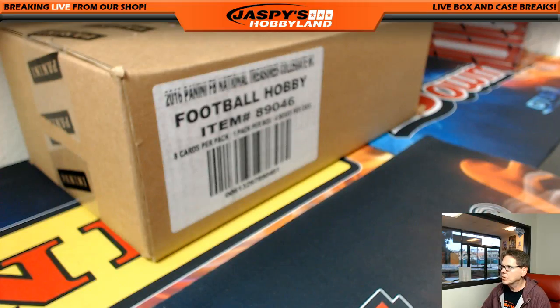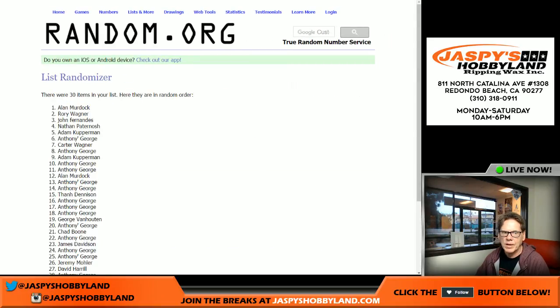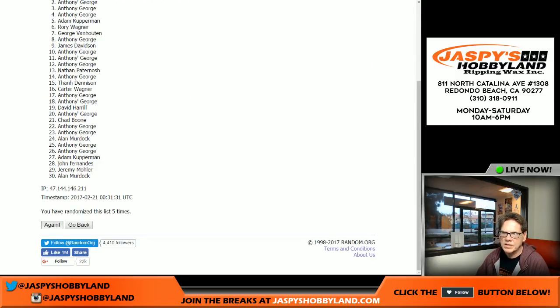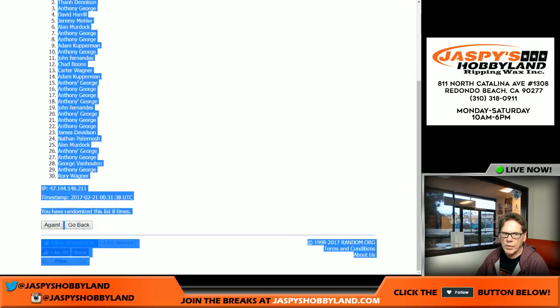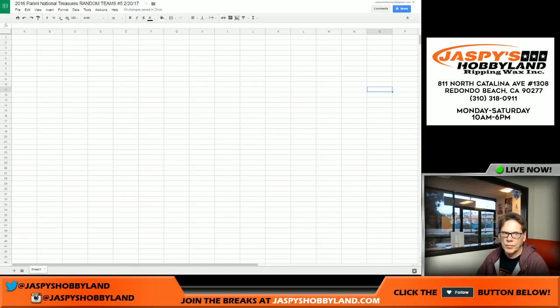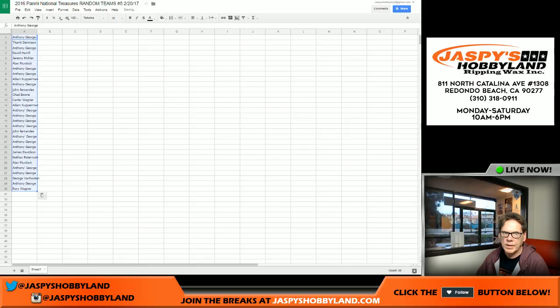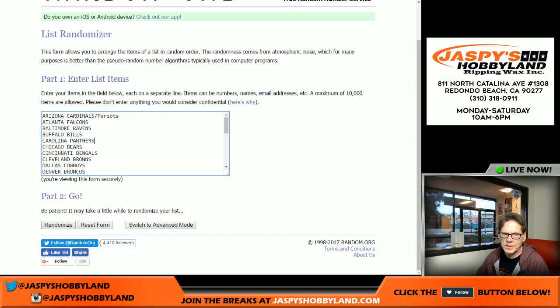We have the names. Ready? Just FYI, there's the eight. Rolling one through eight. Anthony, you are on the top and Rory, you are on the bottom. Four and four is eight — roll the teams eight times. Good luck. Eighth and final time. Boom — Packers on the top, Saints on the bottom.